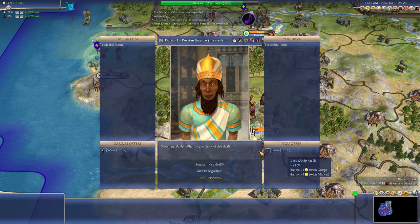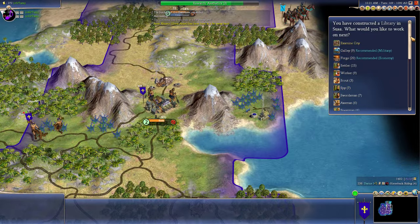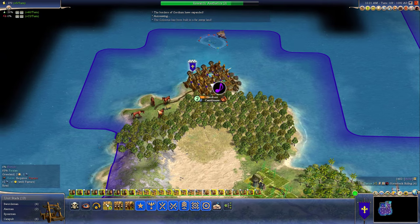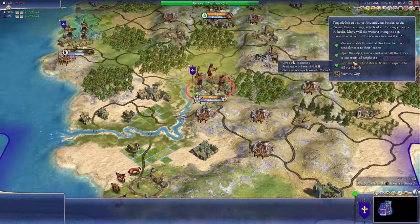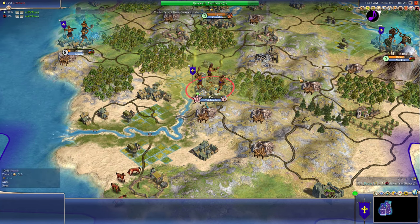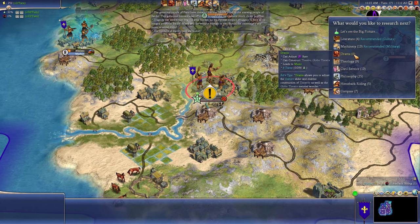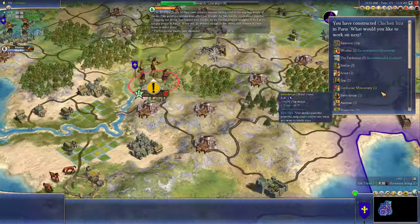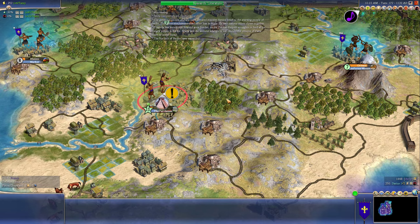He wants ivory. I don't really need wine. Cancel out of that. Let's build a market. We need money. We've got to focus on research. Maybe I can get the Great Library. Is the Great Library already built? It doesn't look like it's showing up as an option. So it's probably already built. We'll boost it for 12 gold. We lost a little bit of food, but that's fine. Let's do literature. If there's still time for it, we'll build the Parthenon. We'll just do a lot of wonders right now.